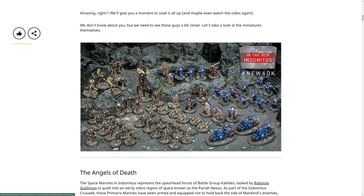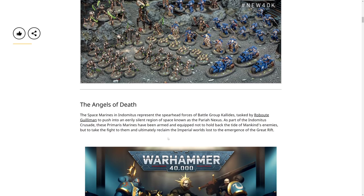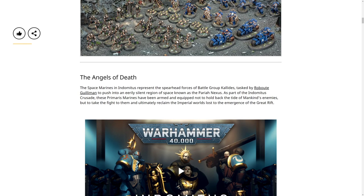And the Skorpekh destroyers - that's one of the new lords - the Ancient with banner. They have a melta gun, a Judicar which has been all over the internet, the Chaplain, and the Primaris Ancients and Primaris attack bikes with chainswords. It looks like assault squads - the Space Marines and the Ultramarines representing the spearhead forces of the battlegroup, tasked by Roboute Guilliman.